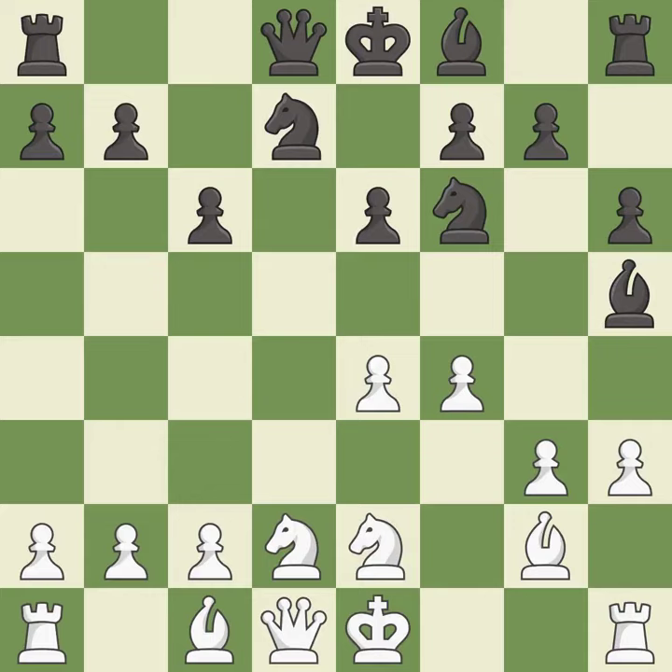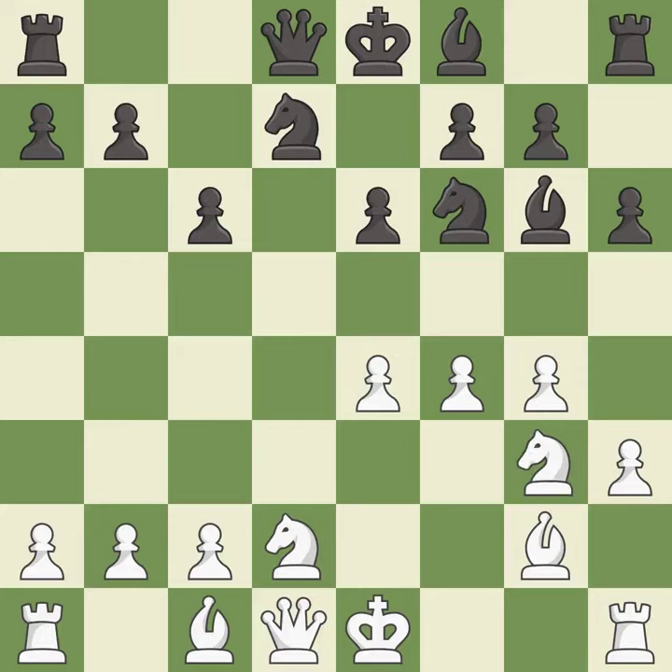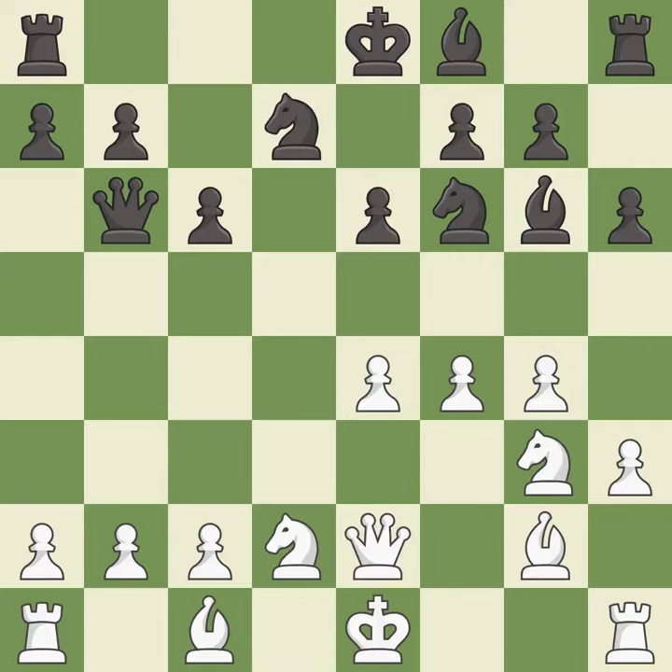This threatens to prevent castling. It is best. This kicks an opposing bishop. It is excellent. This moves the bishop to safety. This threatens to prevent castling. It is best. This misses an opportunity to threaten winning a bishop — it is a mistake. This ignores an opportunity to threaten winning a pawn — it is a miss. This develops a queen off its starting square, getting it into the action. It is best.